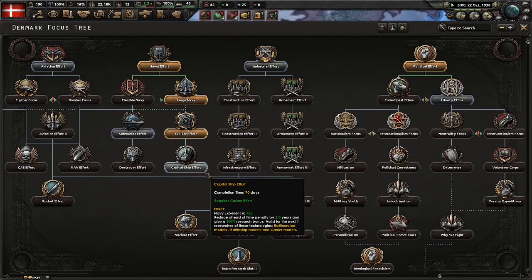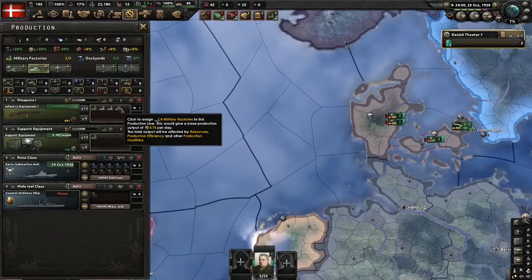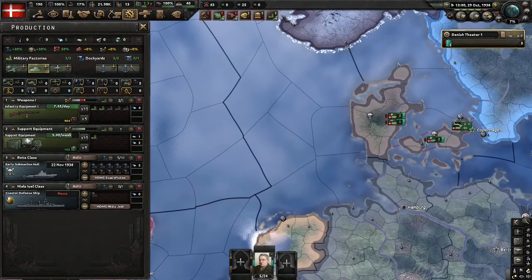We build a supply hub everywhere, because Denmark loves trains. I know — I traveled to Denmark once and they were very train. Now we go down to capital ship effort. And then we're going to construct very guns, like a true Danish man. That's what you gotta do.